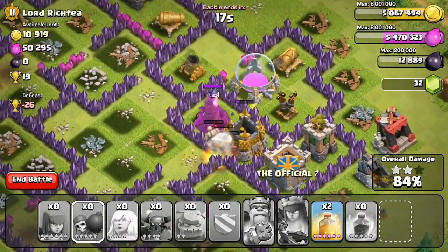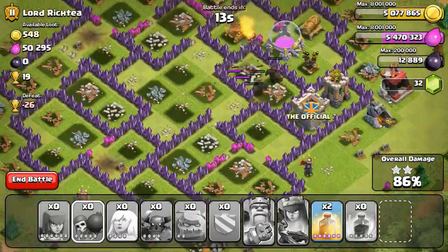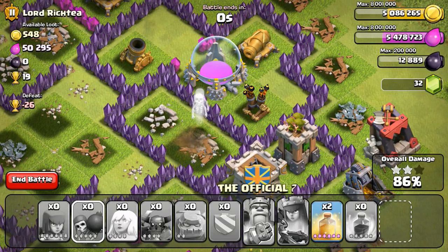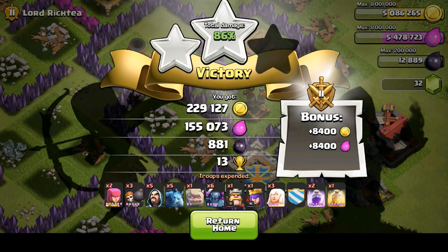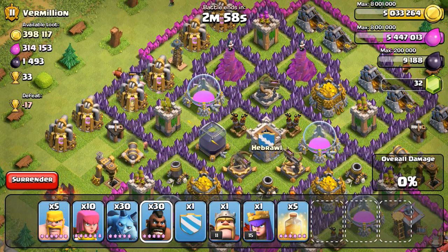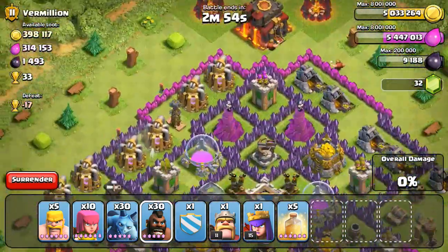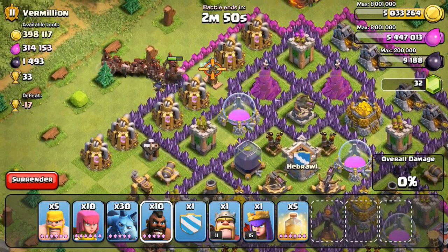Maybe I'm just doing it wrong - maybe I should have used wizards. Leave a comment on how you would use level 4 PEKKAs. Please don't leave a comment if you have level 3 PEKKAs because I've been using those forever. Level 4 PEKKAs - did I do wrong in not using wizards? I think I did. I want you guys to confirm it and maybe give me some advice on how to use them, especially if I'm going for a trophy push soon starting April 1st.